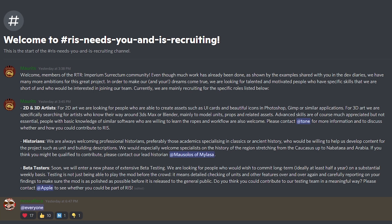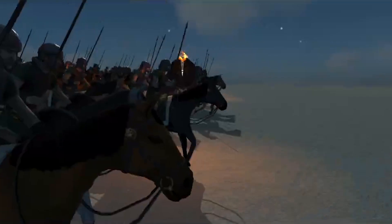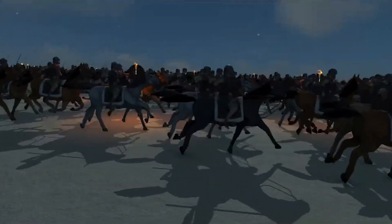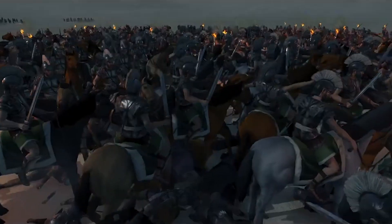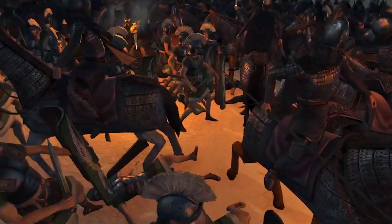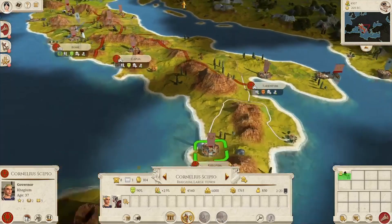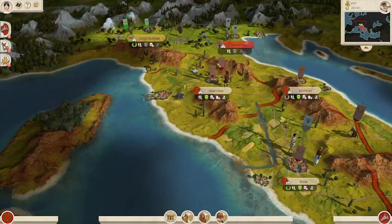The current devs are looking for 2D and 3D artists, researchers and beta testers. If you're watching this thinking this looks awesome and you can help, definitely drop into the Imperium Surectum Discord linked in the description and reach out to the devs. The 2D artwork involves programs like Photoshop or GIMP to create beautiful UI cards and icons, while the 3D work is geared towards modeling units, assets and props. Whether you have advanced knowledge or not, don't hesitate to drop in if you're willing and able to contribute.